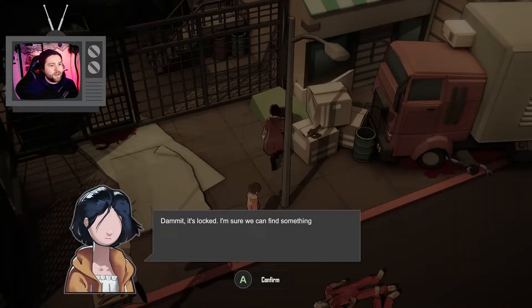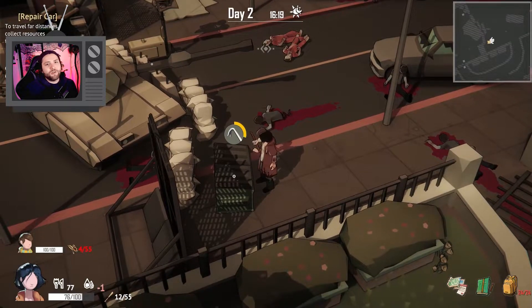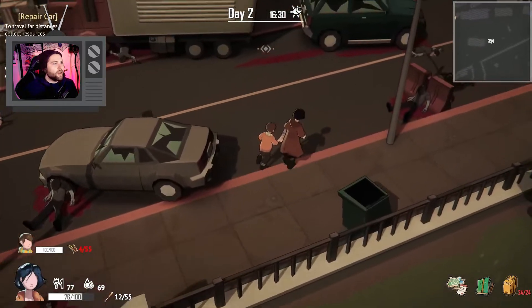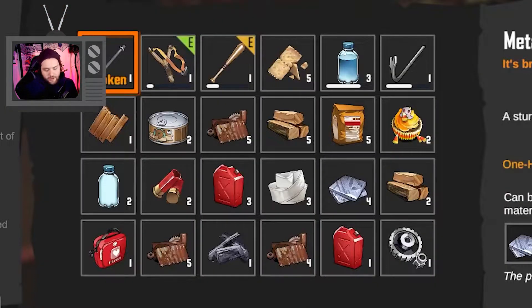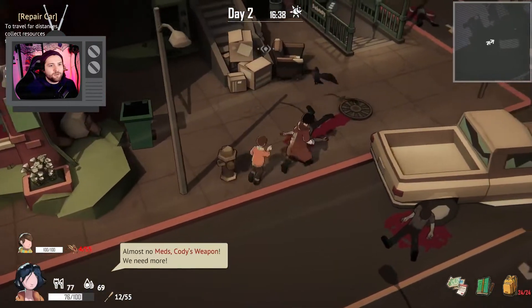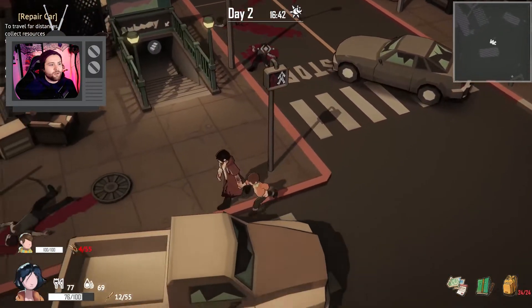It's locked. I'm sure we can find something useful inside if I had a lock pick. So we're going to need to have a lock pick. Let's have Cody open this for us — got some scraps. Let's travel home because we have so much stuff in our inventory right now that we can't actually do anything else really.